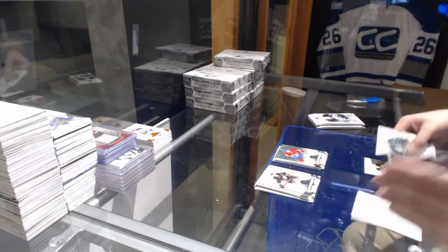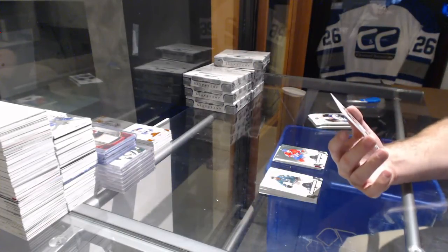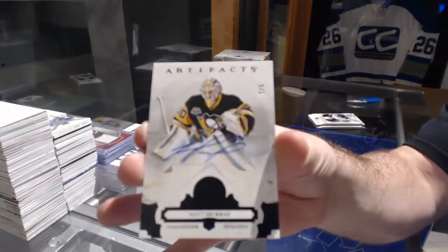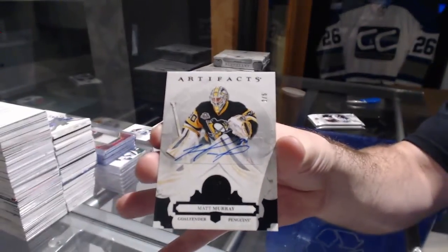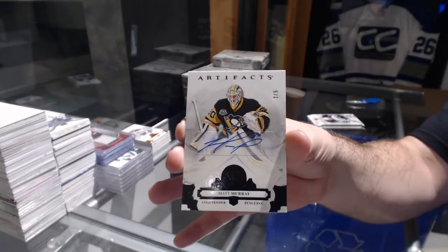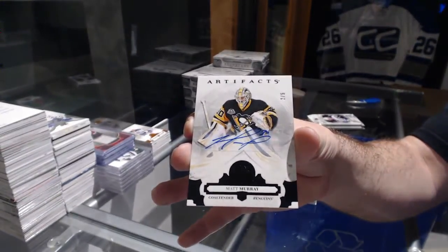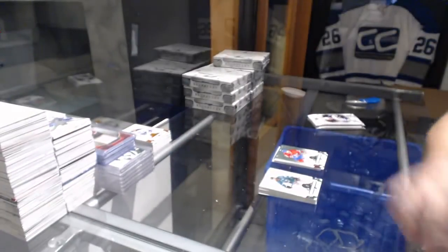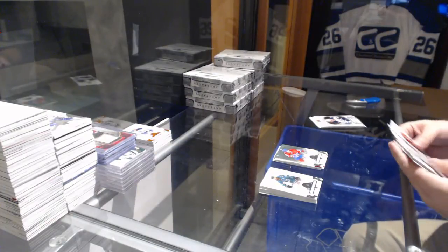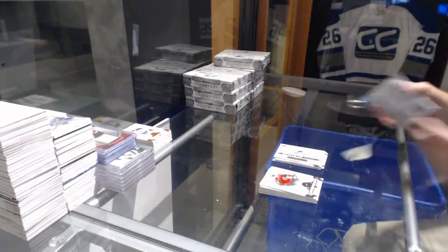Number two of five black base auto for the Penguins — Matt Murray. Two of five for the Penguins Matt Murray, that's a beautiful one. Wild card — sorry — Colorado Avalanche rookie redemption.